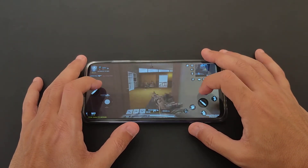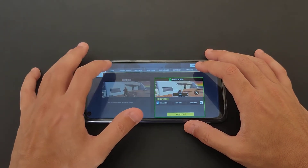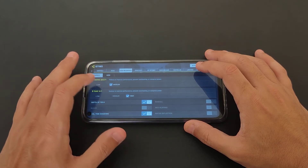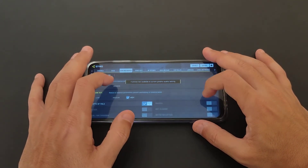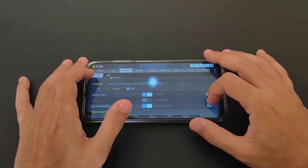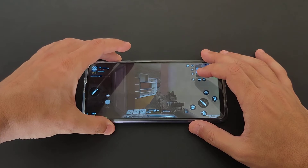The game looks nice and smooth — that's the good news. I think it's optimized to run at 60 FPS anyway, so you can't unlock higher settings. Even if you go to Low, nothing extra will unlock here, so you have to put it on Medium. You get shadows, depth of field, and that's about it. The gameplay is really nice.